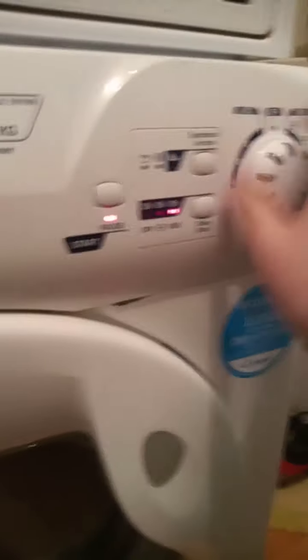We need to check out the tumble dryer and see what's going on with that, because it's just stopped moving. I reckon it's filled up with water. So what we're going to do is put it in tumble dryer mode and change the dial off. There we go, it should be off.